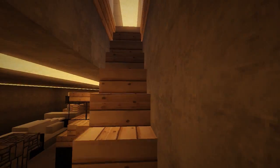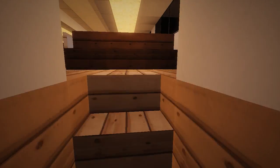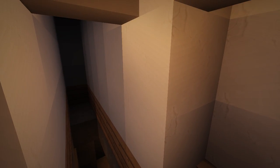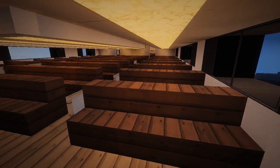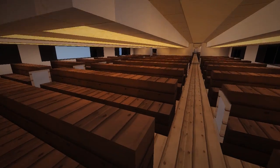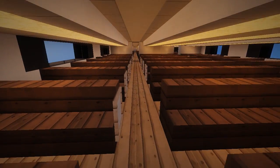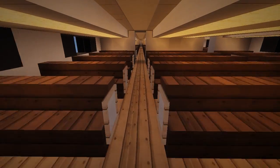So we can climb upstairs here. Oh, this is the passenger deck. This is like cattle class — all the cheap people sit in the cattle class, right?